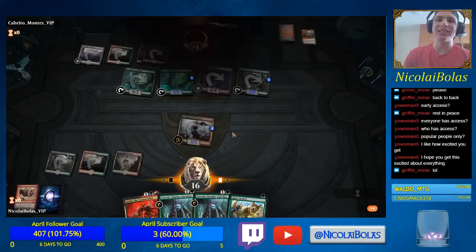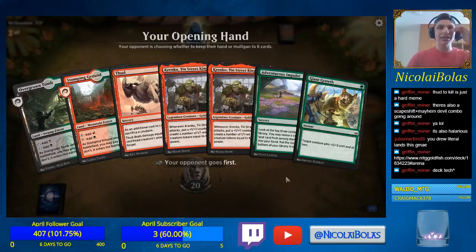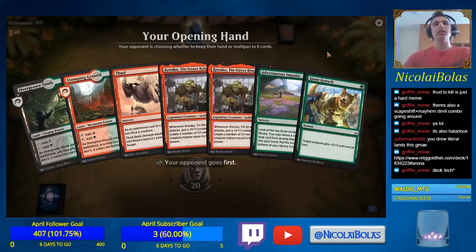Welcome to another sweet combo hand. We have Adventurous Impulse to find our Dreadhorde Butcher, and we have Giant Growth and Thud. I'm feeling cautiously optimistic this game. We have four copies, five draws, 60 cards — Frank Karsten could do the exact math. We actually have eight copies of cards we can hit, because we have the card that can flash back Giant Growth, although that's only 14 damage so we would need a little help. I love the art on this Giant Growth — the flavor text is quite good.